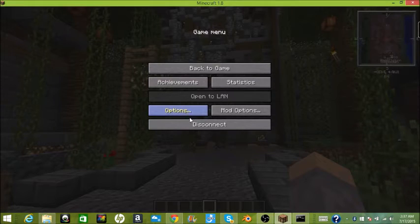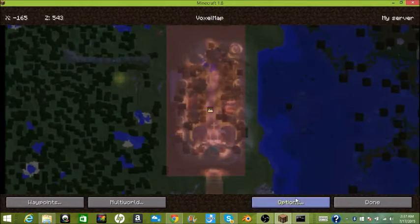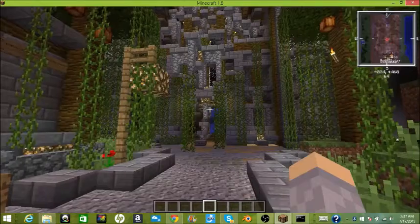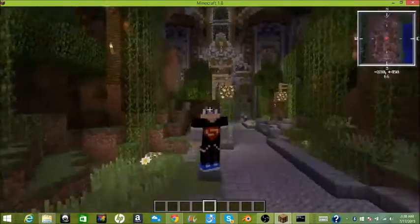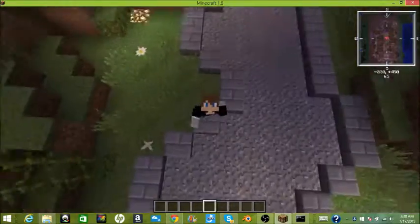So yeah, that is it guys — that is how to download VoxelMap for Minecraft 1.8 with Forge. This is my server, please join, and thanks for watching. Subscribe and like the video, it would really help. Thank you guys, bye!